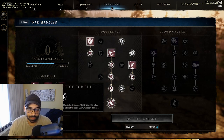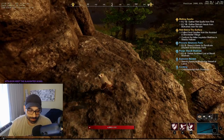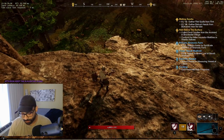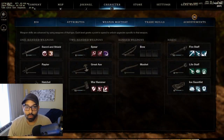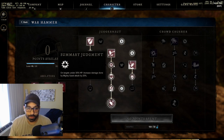Most importantly there's justice for all, which gives you an additional attack dealing 200% weapon damage. Your character does the ability and then gets to do it again right afterwards. If that person is at low HP, you're getting the 200% plus the additional 20% from summary of judgment.